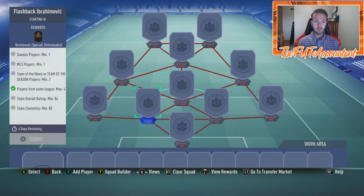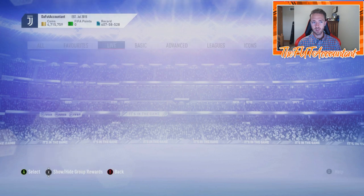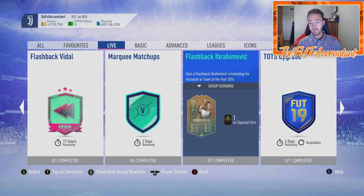If they do refresh the 81-plus or 82-plus SBC, you'll be able to get yourself another Ibra. What you can do — if you still have Flashback Ibrahimovic in your club — do this SBC, swap them around, put the fresh one in your club, and submit the Flashback Ibrahimovic for Pogba, put him into an icon SBC, or a Team of the Season upgrade. He's 92-rated. Use that rating and keep the one with all the goals and stats you've been using.